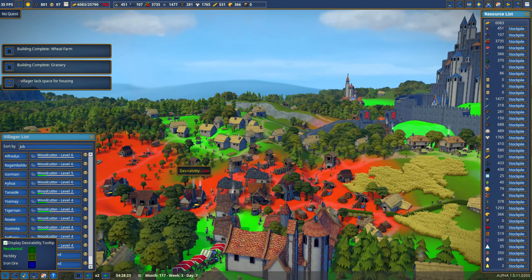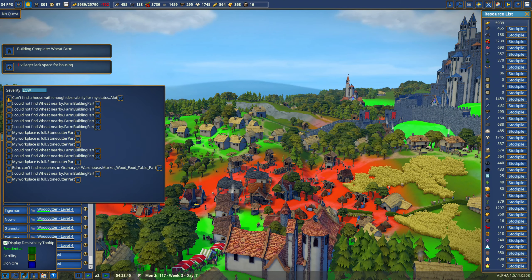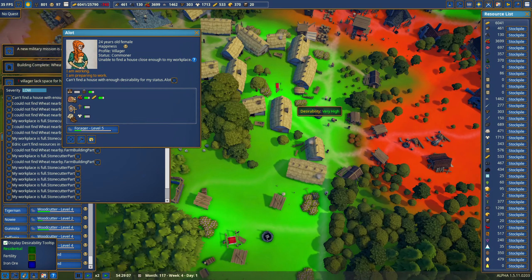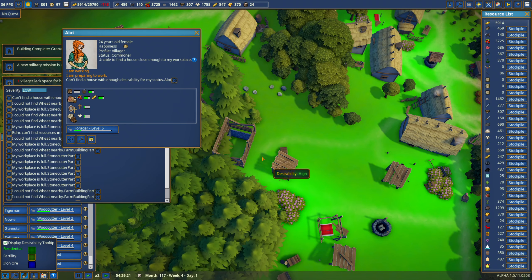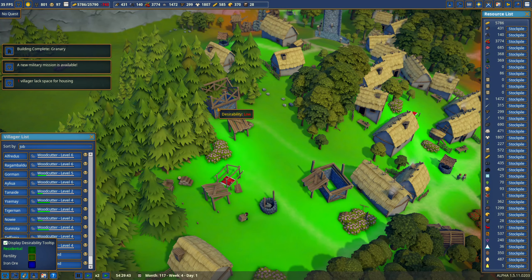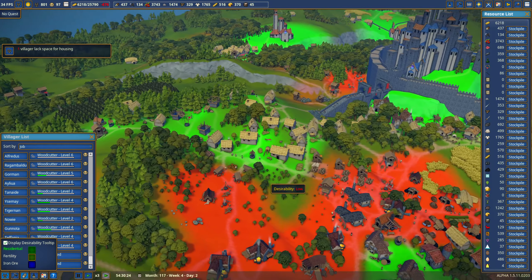Maybe that'll get some upgrades going. One villager still lacks space for housing — who is it? A forager who can't find a house with sufficient desirability, working right here. I'm trying, but these houses don't want to upgrade. Wait — that house is going in as a stone house, so I think everyone's going to be fine. Speed three — everything just has to upgrade and they'll all be fine.